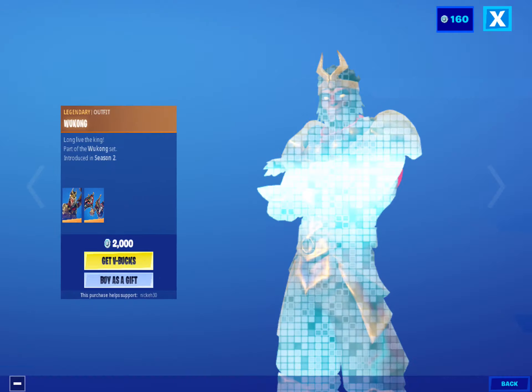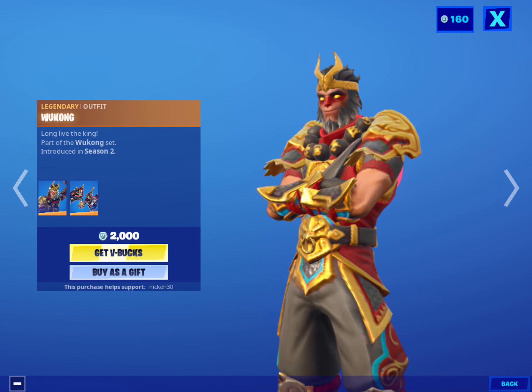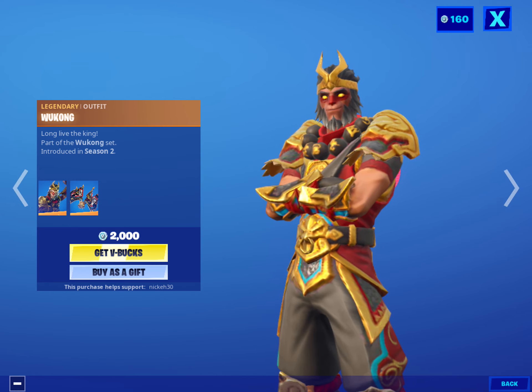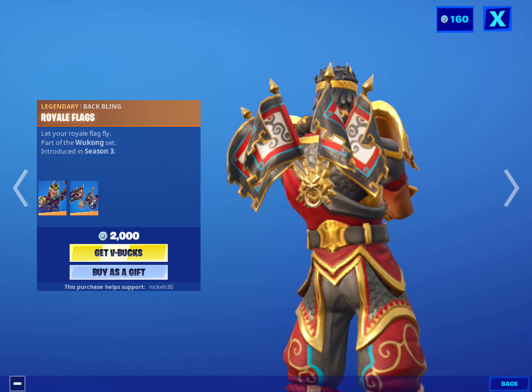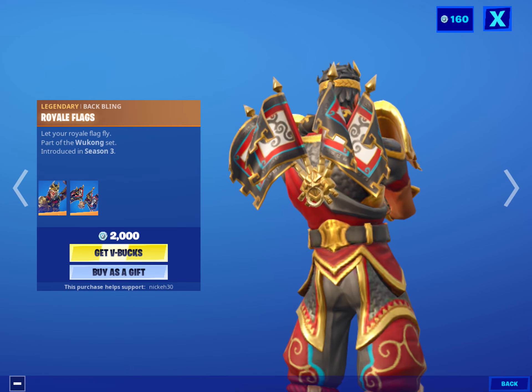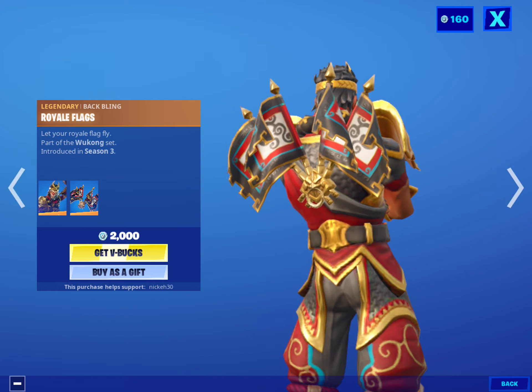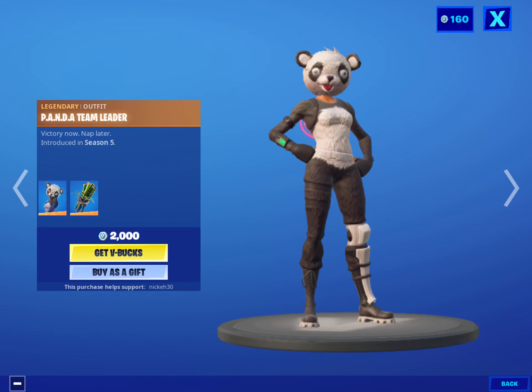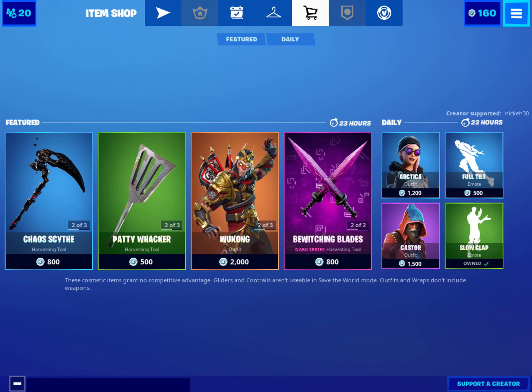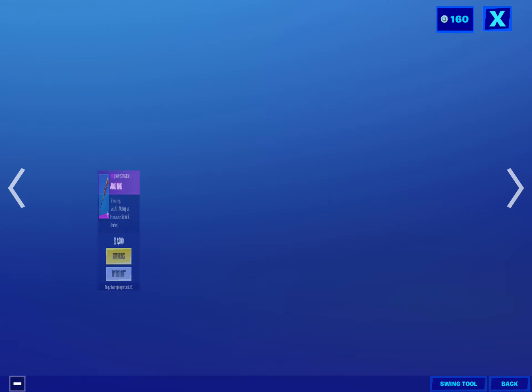And then we have this skin — I don't know how to spell it, Hicantcog or something, I don't care if I say it wrong. He has Royal Flags and his pickaxe Ginger Bang. Also with that is the Panda Team Leader — P-A-N-D-A — I think that's it.